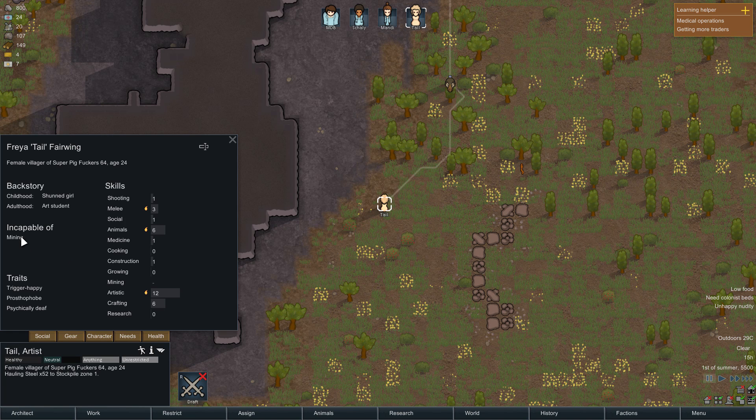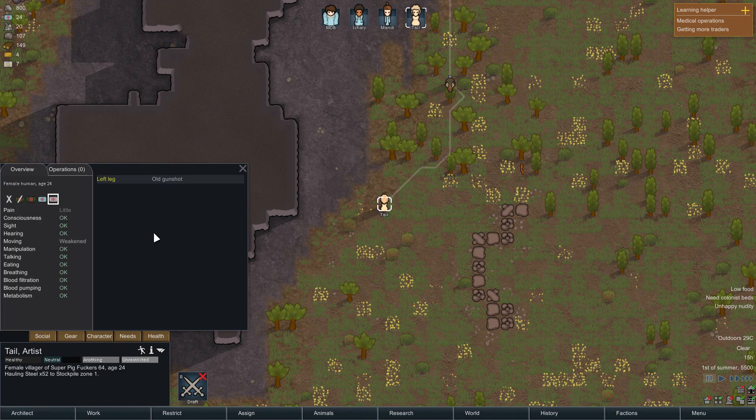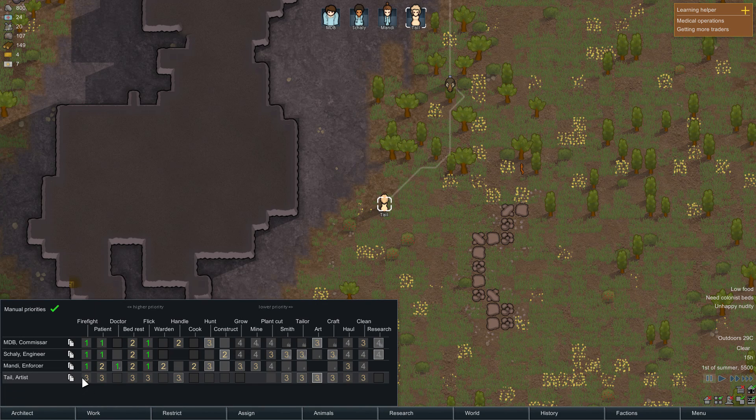A wanderer joins - this is normal early on. We have a new person with us. 24 years old, really good at art, likes animals - good, we didn't have anyone who could do that before. They're trigger happy so they have bad aim but shoot fast. Can't mine. Psychically deaf, which I like - it means they're immune to psychic events. Naked, a little pain, old gunshot wound in the leg but it doesn't slow them down too much. Let's give them some jobs.